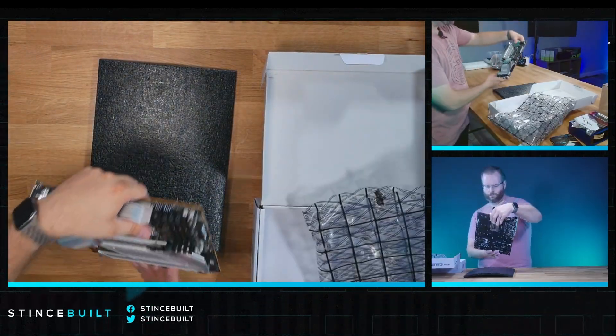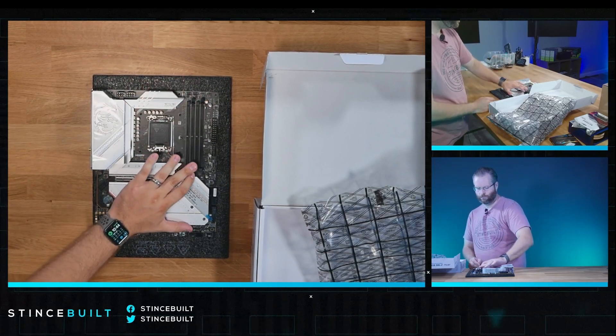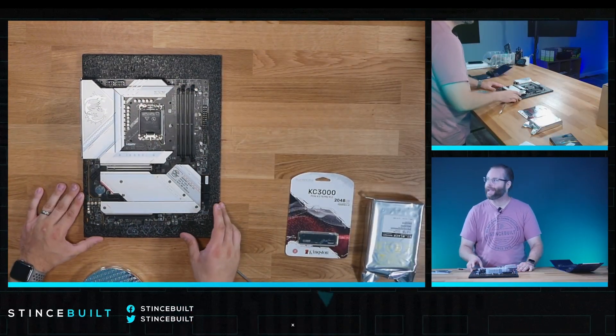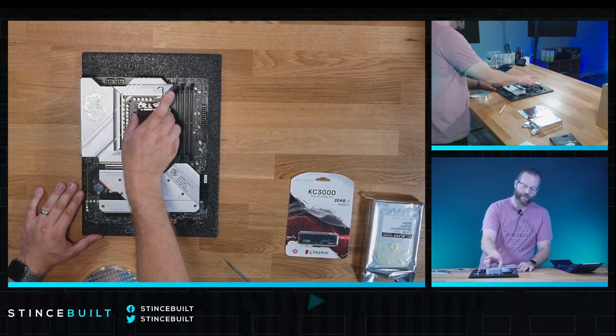Let's get our motherboard out and get started. First off, the Z790 Edge Wi-Fi board — absolutely beautiful board. If you're doing a whiteout build and you want to go with MSI, this is the board to get.